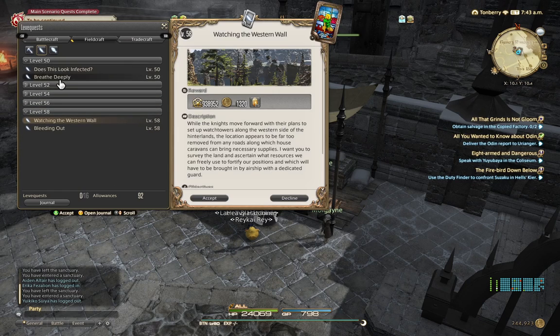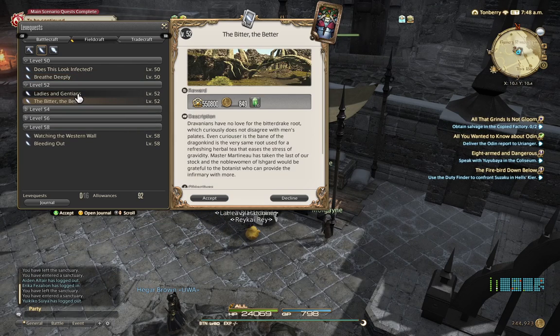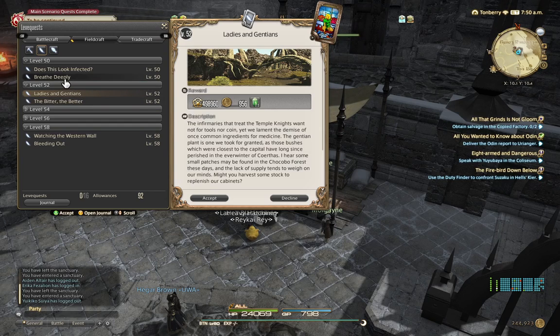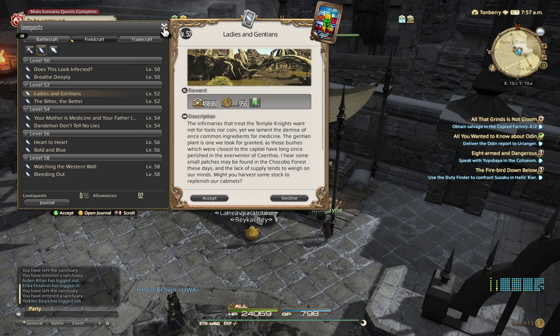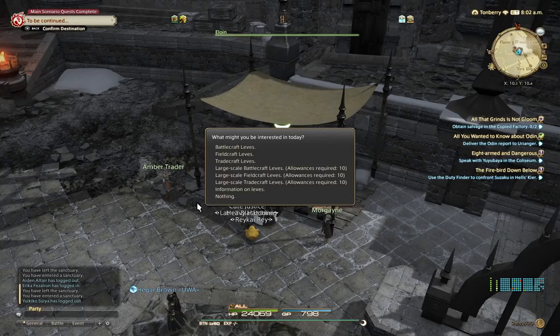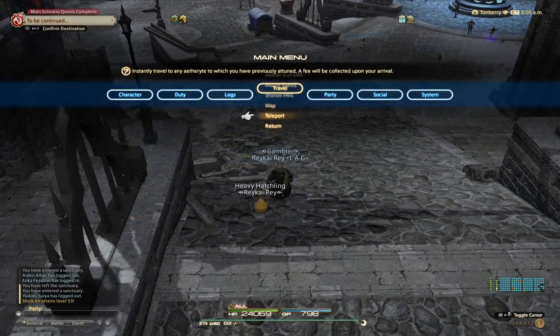Choose Fieldcraft Leves level 50 — they're going to give you a boost of experience until level 60. Every two levels they give you a new quest, so when you reach level 51, keep going until level 52 and stop, then take the next one. Always every two levels you get a new quest. The allowances are automatically added over time, even if you are not playing the game — they keep going up. Also, the Botanist story quest gives you a lot of equipment and experience. At level 60, you go to Kugane.